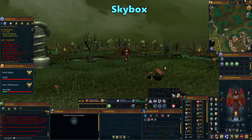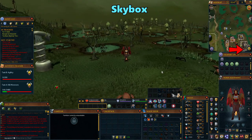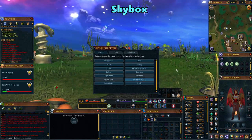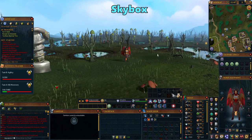Sometimes it can be pretty hard to see depending on where you are in Gielinor. If you're ever struggling to see through a dark environment, right click on the map icon here and click on skybox filters. Try out all the options here to see what you like. I personally like the Shattered Worlds one because it has this cool looking effect on the sky, but midday is a nice basic option to lighten up the area more.